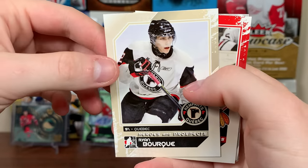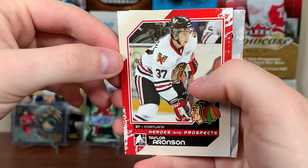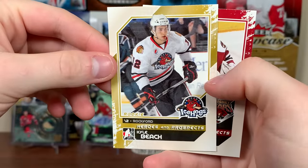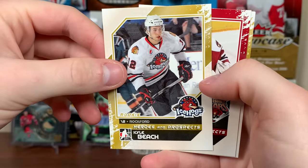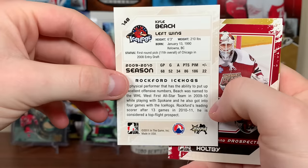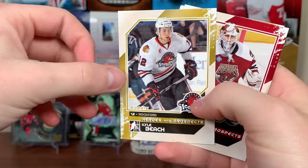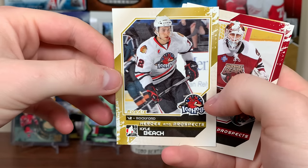There's Ryan Bork. Tyler Aronson. There's another He Shoots He Scores. There's Kyle Beach — first rounder in 08, 11th overall. Big swing and a miss right there. They drafted Kane the year before and they missed out on Beach.